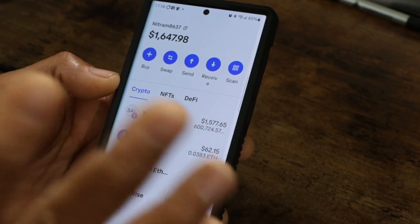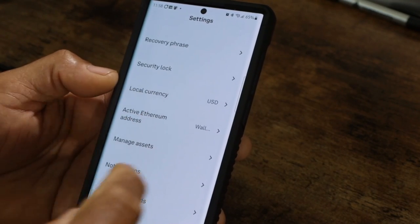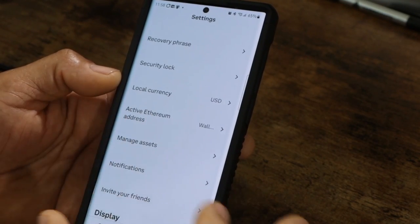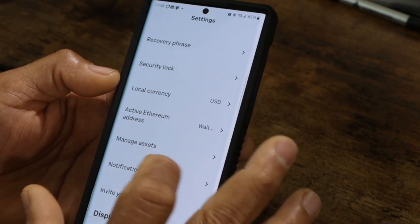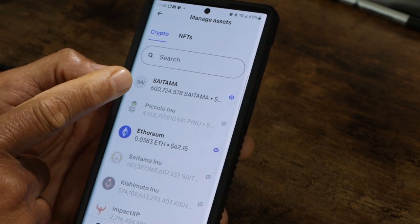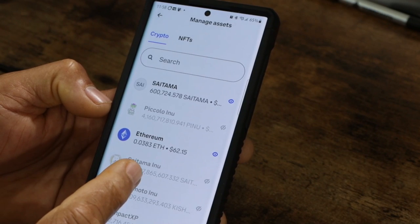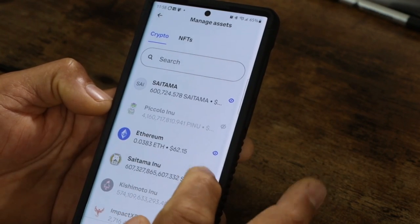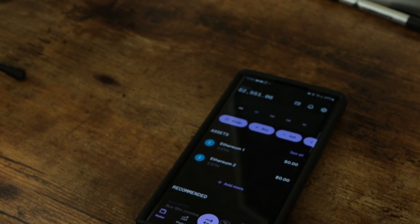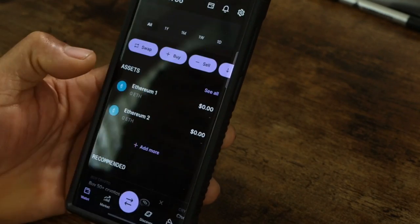With the Coinbase Wallet I had no issues — it just auto-populated. There used to be an area in settings where you could add tokens manually, but they revamped the app so it's different now. If you go in, you can see I have Saitama here as the V2 token — 26,600,000 — and here is the V1. I've turned off the V1 so it doesn't show in my main assets. I hope this video helped and that everybody gets their tokens. This is Charlie — I'll see you guys in the next video.